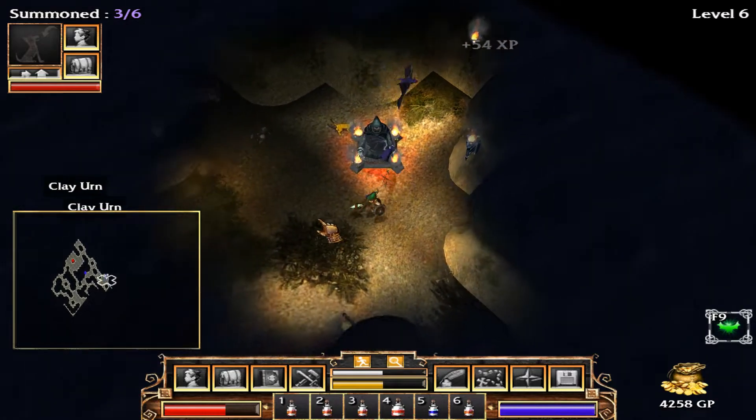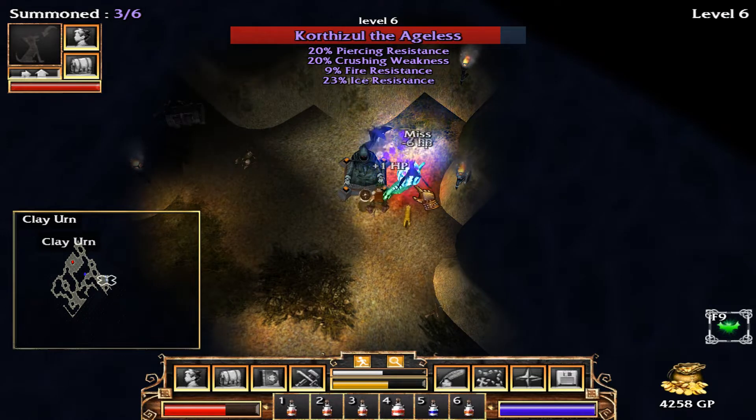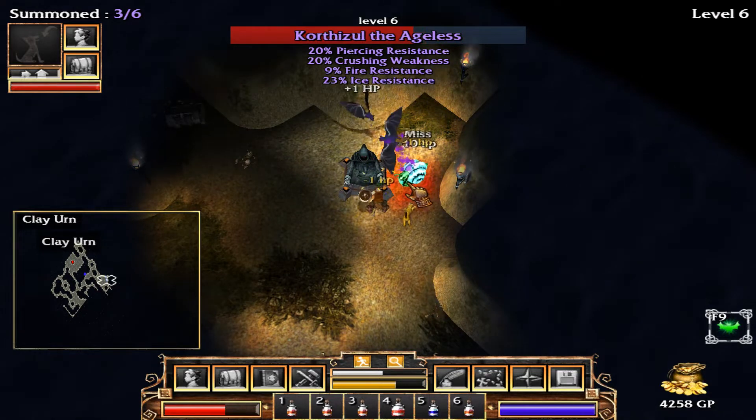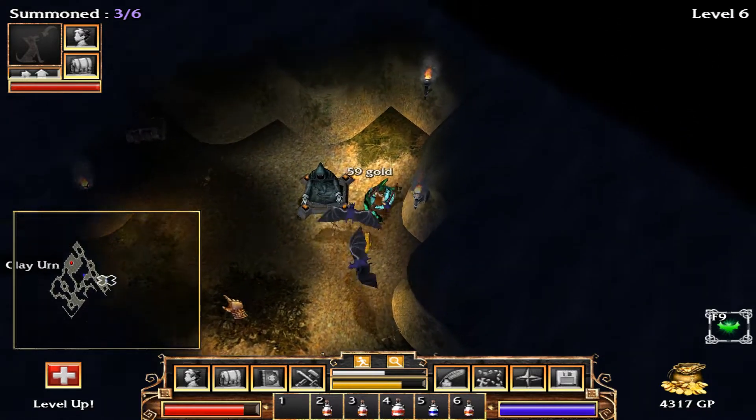Oh, my pets are gone. And we've got a boss — he's a snail. How hard can a snail be? He's a game of fame. Alright, fame goes up and gives me some free experience.